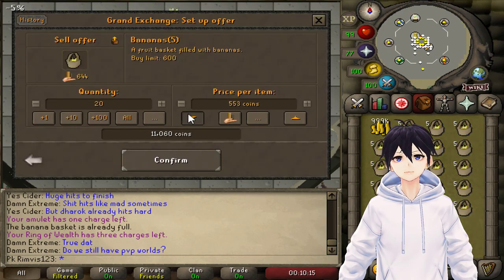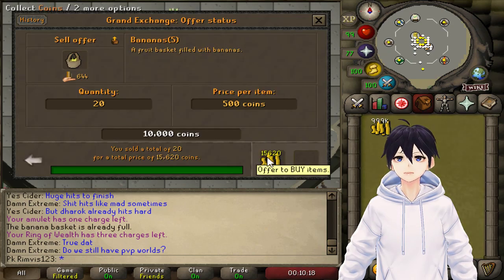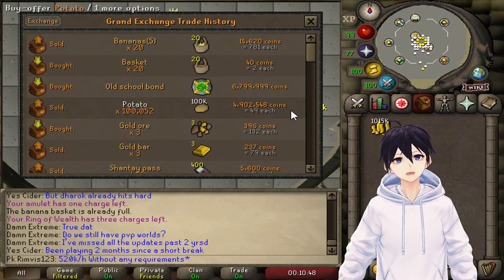Let's insta-sell all the baskets. The banana baskets are selling for 781 each. Multiplying 33.333 runs by 15,620 coins per run, this money making method works out to about 520k an hour — with absolutely no requirements whatsoever. Pretty insane.